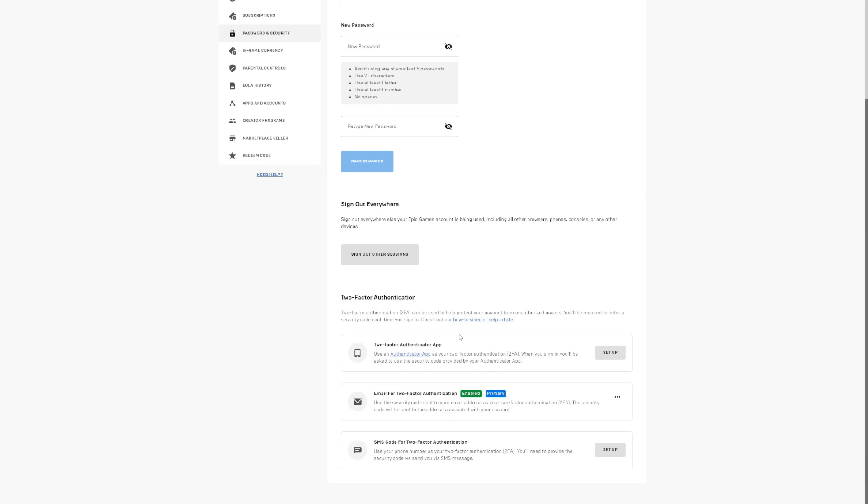There are three methods to turn on 2FA. First, a two-factor authenticator app — you set up an app on your phone, link it, and it sends a code whenever you log in from a new device. Second, email — pretty easy, they just send you a code to your email when you log in. Third, SMS — they send you a short text message with a code. It's up to you which one to choose; I chose email, but you can set up multiple for better protection. If you just want the free emote, choose any one, click Setup next to it, and follow the instructions. If you get stuck, click the how-to video link which takes you to the official Epic Games tutorial.